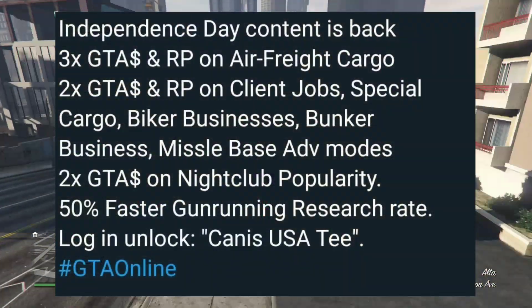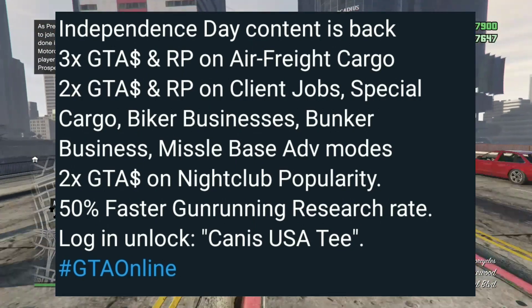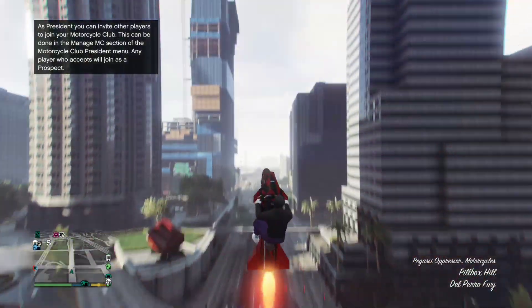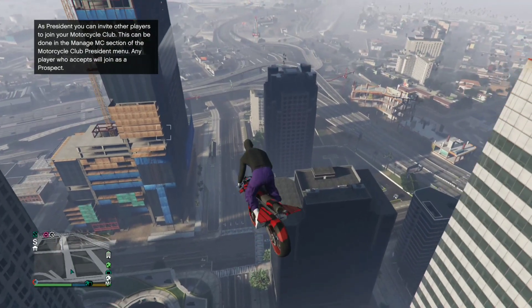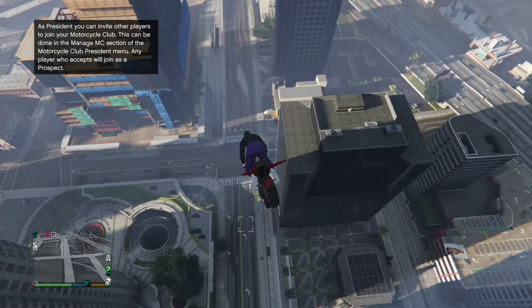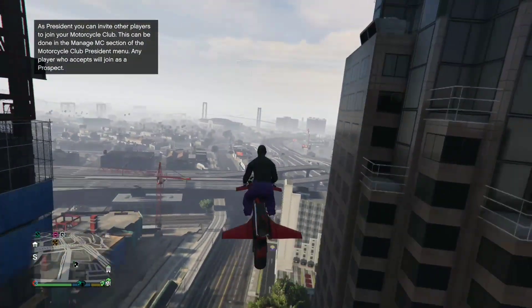Also, if you log in today there is an exclusive UST t-shirt. We have more sales — there is 40% off of all facilities, all hangars, all CEO offices, special cargo warehouses, bunkers, MC clubhouses, biker businesses, nightclubs, and yachts.